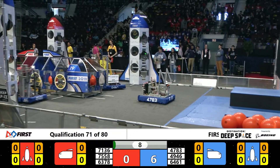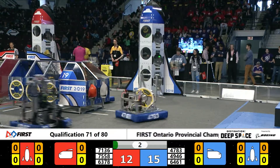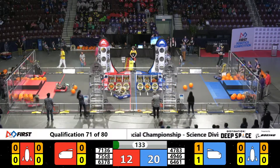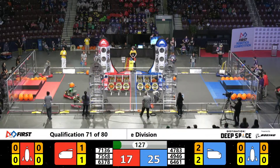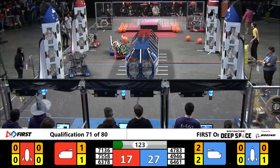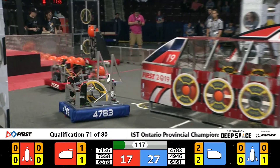Qualification match 71 is underway. We've got a flurry of activities through the sandstorm. 63-78 returns back to that habitat line, and there goes the curtains. They have been left, and now we're just going to see what's going on. How can they drive these robots as quickly and as efficiently as possible? 47-83, the Robo Ravens from the PN are making their presence known, and they are not letting any of the Red Alliance members advance.